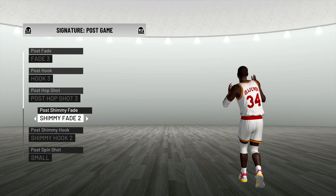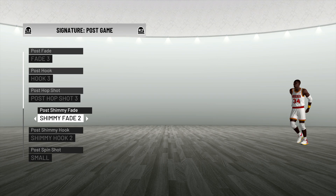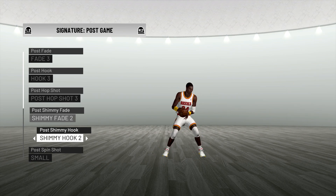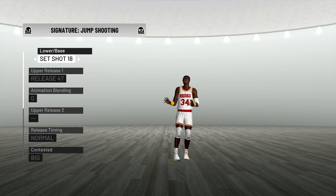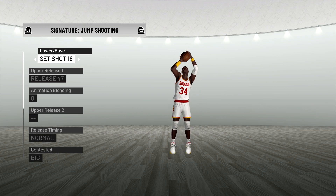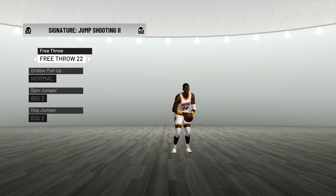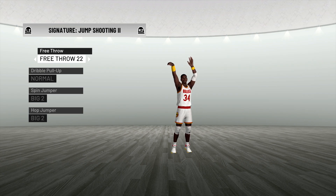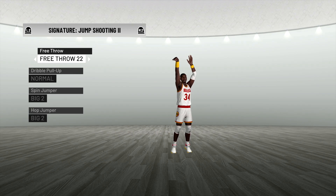The dream shake itself is going to be shimmy fade 2 — you can see that gets that little animation right there. With up and under specialists on Hall of Fame, this is going to be extremely glitchy if we can get this a few times. Now his jump shot — this is what you're going to want to use. I used set shot 18 and release 47 for both releases. You can see it looks pretty slow, but hopefully we can get this done. If you guys want to see another post scorer in the future before 2K20, make sure you leave it down below in the comment section. But we're going to go ahead and get right into the games.